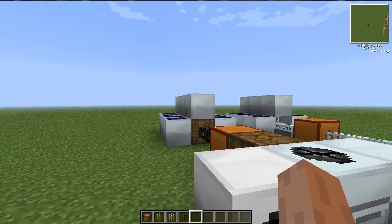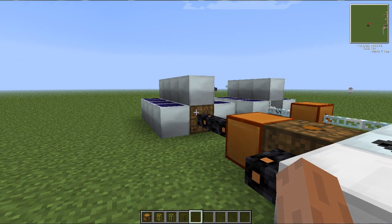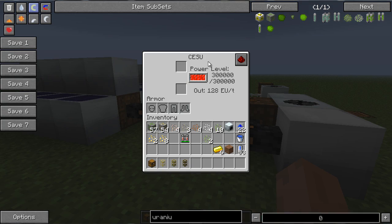First thing you're going to notice here is I've got some solar generators and I'm powering a bat box. I threw it in there for some extra storage. And then these are new — these are the CESUs. If you update from the last official version, all your MFEs will turn into the CESU. Like the old MFEs, CESUs are medium voltage, but they only store about half the power that the old MFEs did. Still a decent amount of power, though.